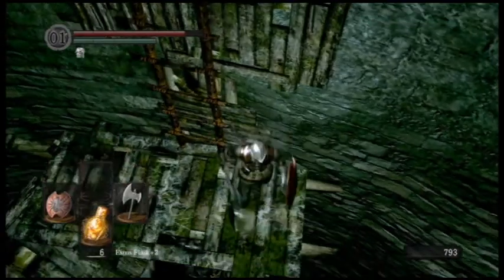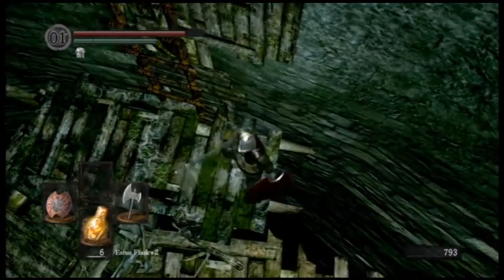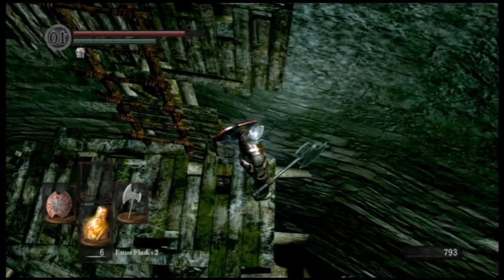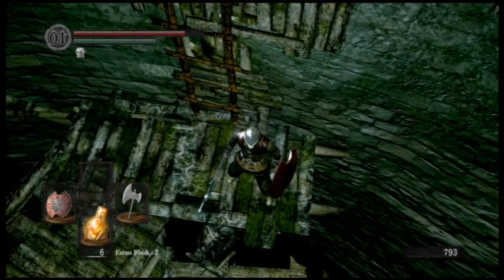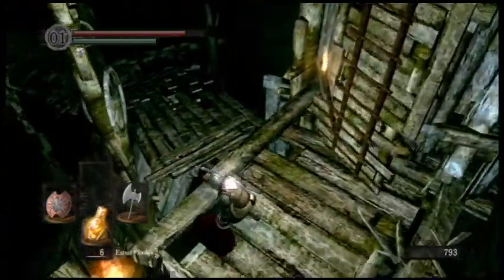Right here, if you stand right here, you can actually get that guy to fall off the edge. But for some reason he just kept roaring. So if you stand right here and he doesn't keep roaring, he will actually walk off the edge. He roars like three times in a row — by now he's getting kind of pissed off. There you go, he just walks off the edge. That's a way to get rid of them if you're having trouble with them.